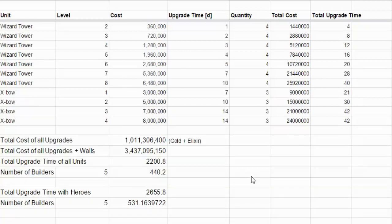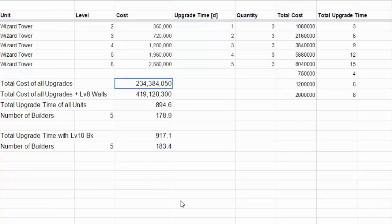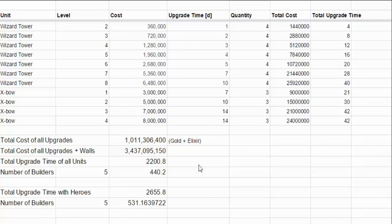First I want to give you some valuable information about maxing out a Town Hall 9, 8, or 10 base. At Town Hall 10 we have a lot of buildings — much more than Town Hall 9 and 8 in terms of cost and time. A maxed out Town Hall 10 base costs over 1 billion in Gold and Elixir, excluding walls. All the defenses and buildings from Town Hall 1 all the way to Town Hall 10 cost 1 billion excluding walls, but with walls it's going to cost you over 3.4 billion in total Gold and Elixir.